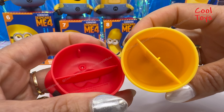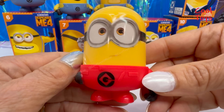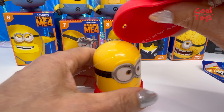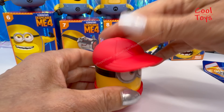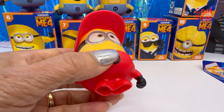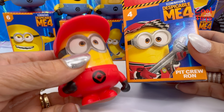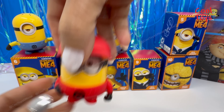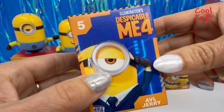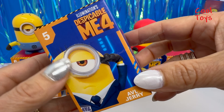We can store stuff in there, like even a little piece of paper. I like this hat — it's a very cool accessory. But honestly, if this is what I'm gonna get, it's not fair. Anyway, Pit Crew Ron, you can go on top of number nine. Let's go with number five, which is AVL Jerry.